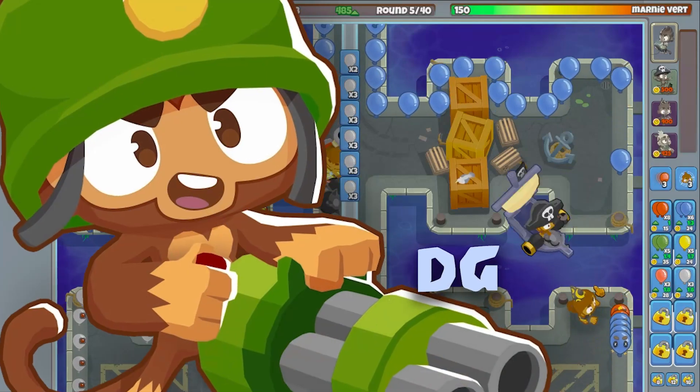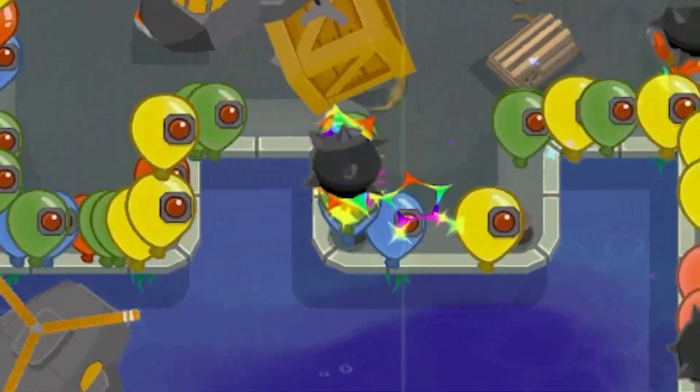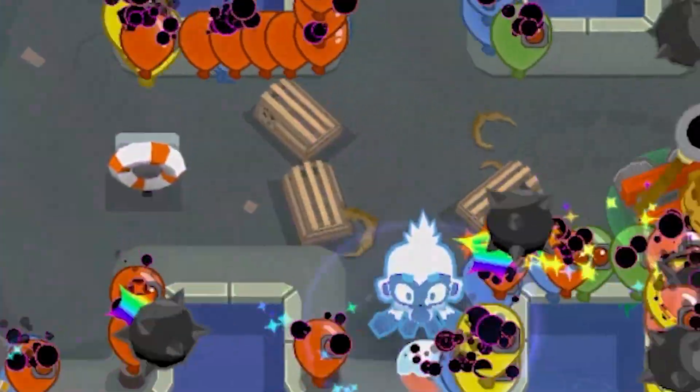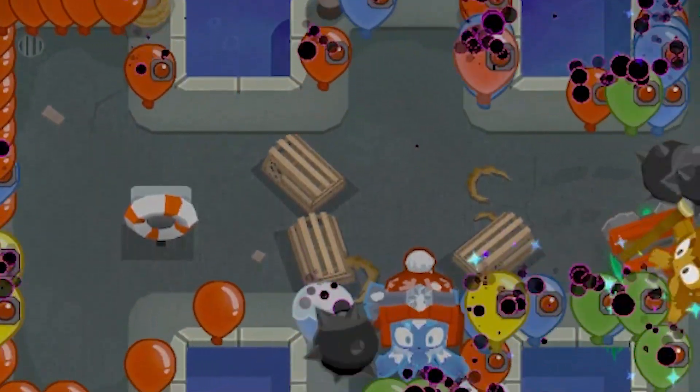Think of having a symbol for the dartling gunner, having a symbol for the ninja, having a symbol for other towers — then you can interchange these symbols to make little symbolic sentences of team compositions, and plug all those into a matrix data set to see how they interact.